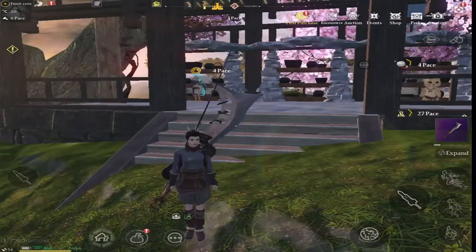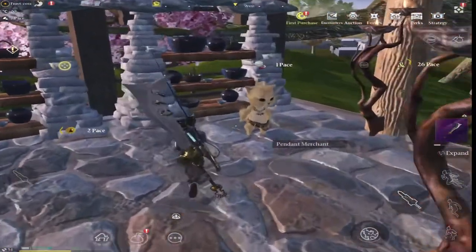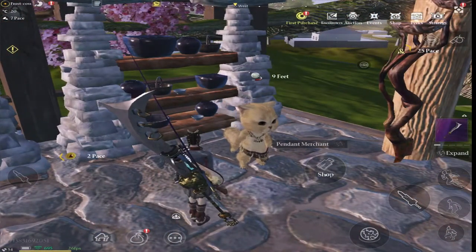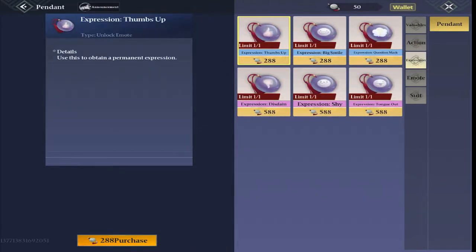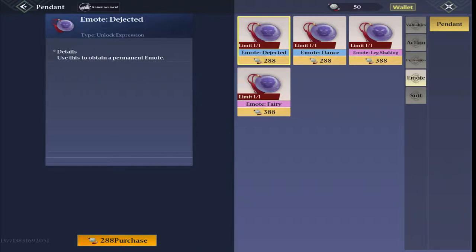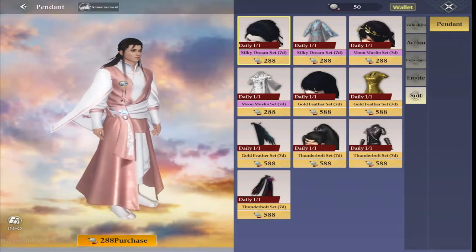Here we are. There's two merchants here. One is the Pendant Merchant. Now the pendants are what unlocks the emotes, dance moves and expressions. These can be bought with the pendants.